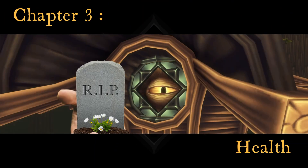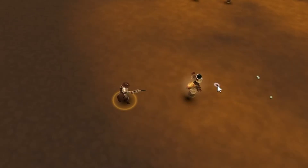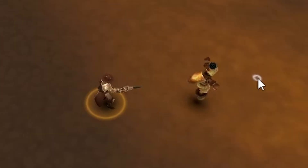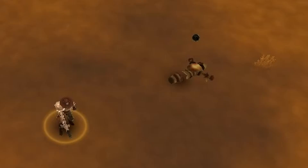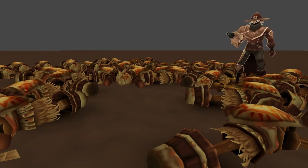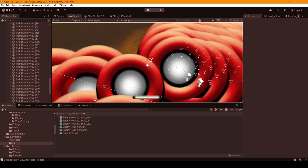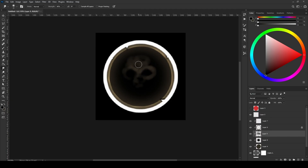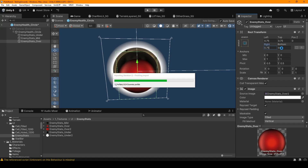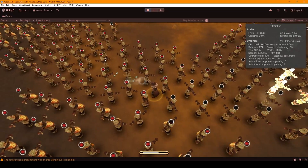Let's make these enemies mortal. Add a health variable into the dummy's script, decrease it when it gets damaged, and if it drops to zero, make it be dead. Then I want to see how much health these enemies have left, so let's make health circles. Slap three images together: a background, a poise indicator, and a health indicator. Shove all of these on a Unity UI canvas. We shoot the dummy, health decreases, the health bar changes.